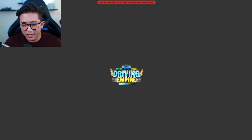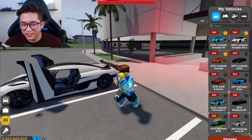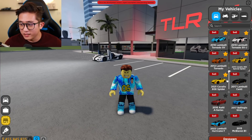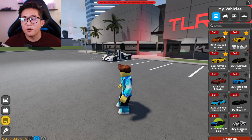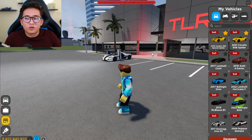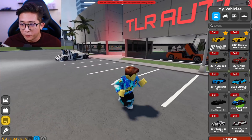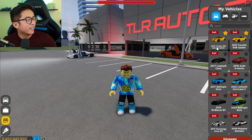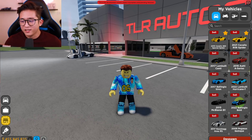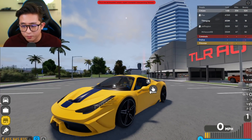We're going to put a wide body kit on this as well while we're in here. I love how you can just leave the car there with the doors open — that's so sick. If you haven't checked out my wide body Aventador video, go check that out — the link is in the description. We went over every single Aventador in the game and slapped a wide body kit on it.